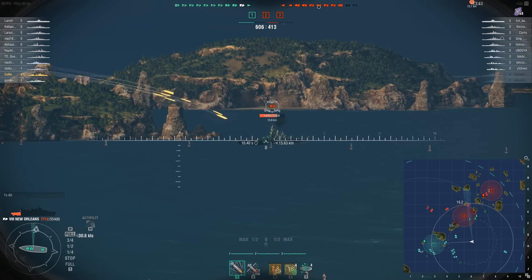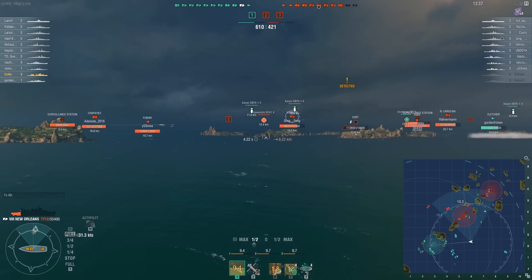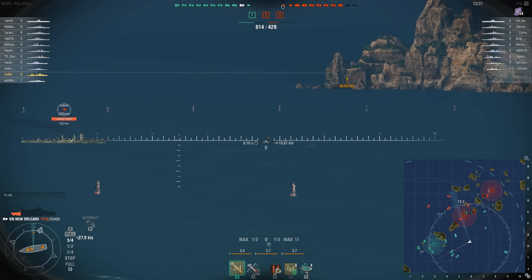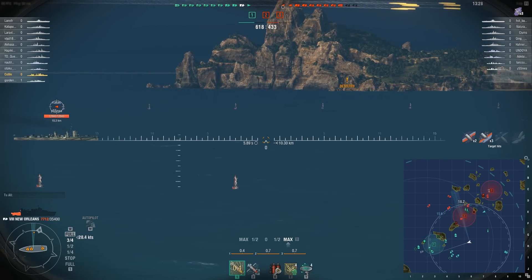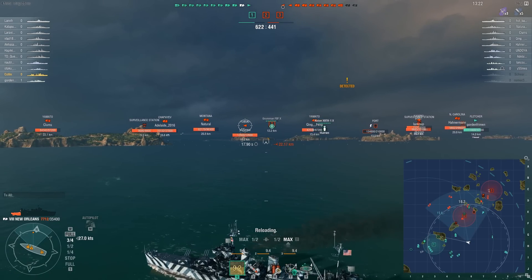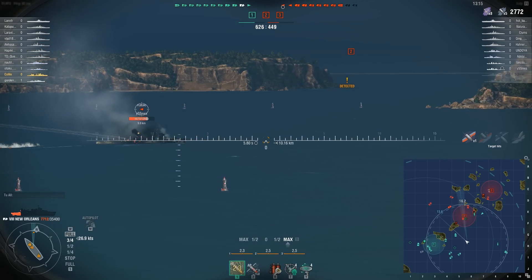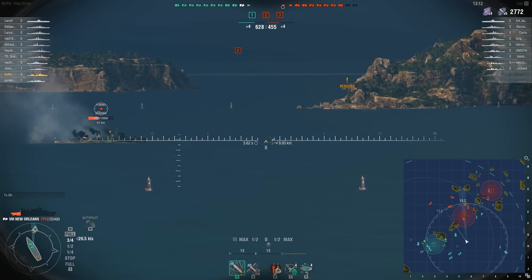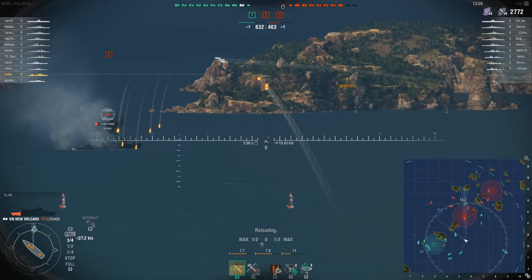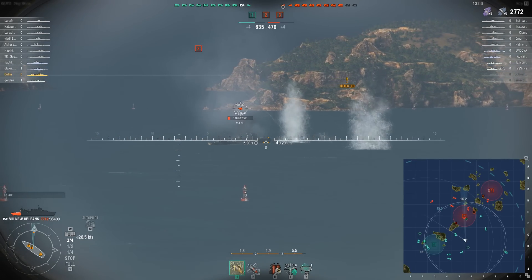One other fun thing about these installations is that if you play as a carrier captain, you can also go in and bomb these installations with your bomber squadrons. That's pretty neat — you can coordinate an attack on a zone. The carrier captain can go in and disable the surveillance station, then your ships go in, capture the zone, and take out the fort. It opens up new cool playstyles and tactics.